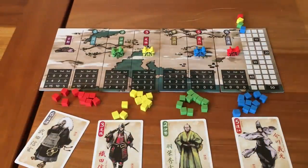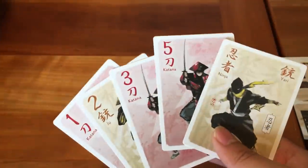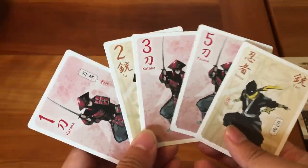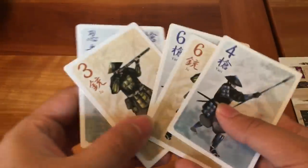Beginning with the starting player in clockwise order, each player plays one Skirmish card from their hand and resolves its effect immediately, whether it's adding samurai to the board or spending action points equal to the card's value. The starting player can play any card face up — let's say they pick a Katana. Other players must match the suit, in this case red, if they are able to. If a player doesn't have a Katana card, they can play any card they want.